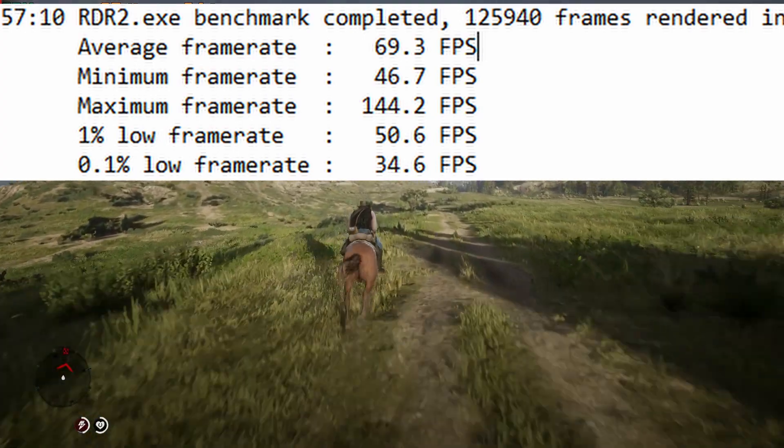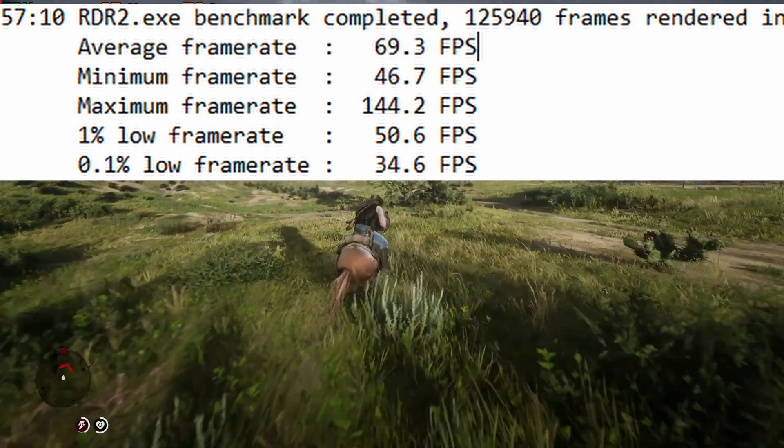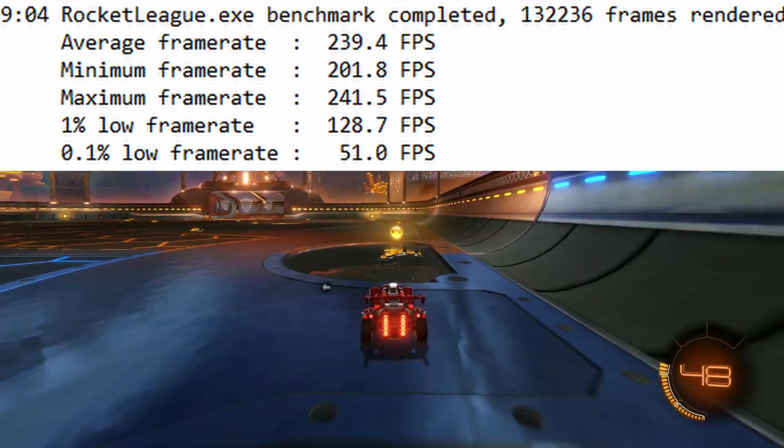In Red Dead Redemption 2, I saw a nice 69 FPS average with 1% lows of 50. Performance definitely dipped in the more populated areas, but overall it was a great experience.